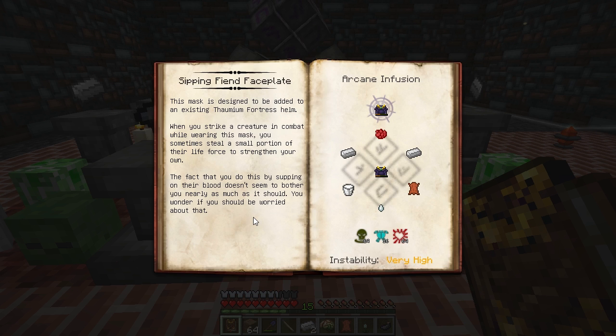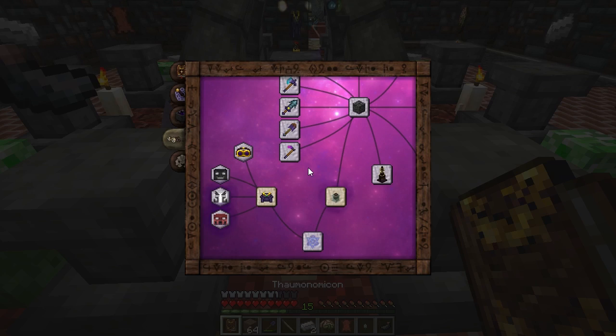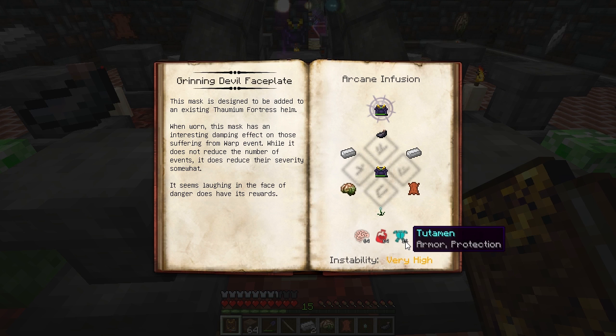The instability on infusing faceplates is quite high, and they require a significant amount of essentia. Let's go ahead and try making a Grinning Devil faceplate. You can see it requires 64 Cognizio, 64 Sauno, and 16 Tutamin, along with an Inksack, Iron Ingots, Leather, a Zombie Brain, and a Shimmerleaf.